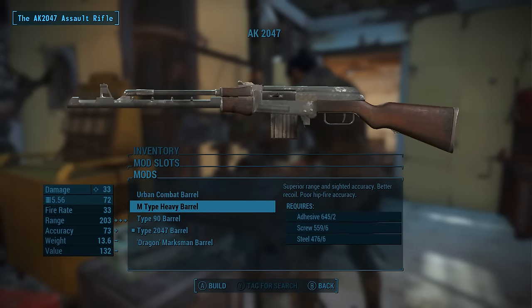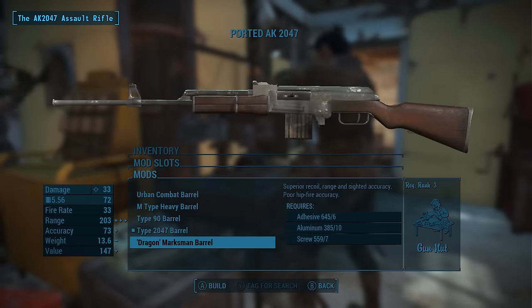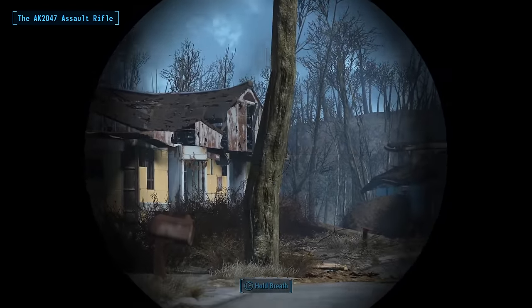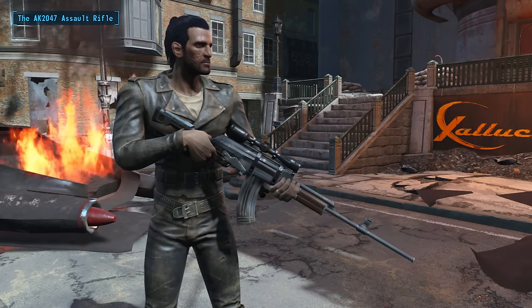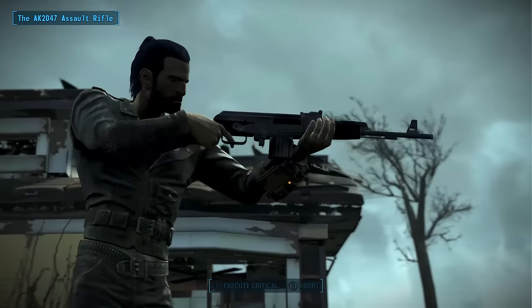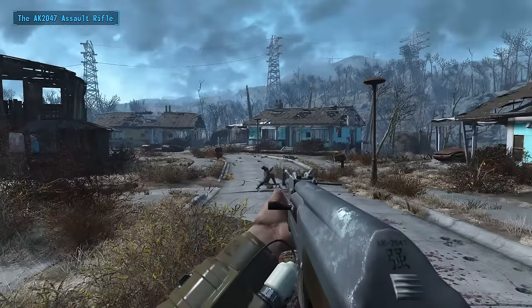The latest update to the weapon offers four brand new barrels that you can use not only to modify the weapon's stats but to dramatically change its appearance. On top of that you can choose between several different sights, from a red dot to iron sights to a completely new sight that's unique to that AK. The AK might not have as many moddable pieces as the M9, but each mod has a bigger effect on the weapon's appearance, whether it's the more snub-nosed urban barrel mod or the dragon marksman mod. The AK is a fan favorite and as of right now this is the best version of it available, so we're sure a lot of you will want to try it out.